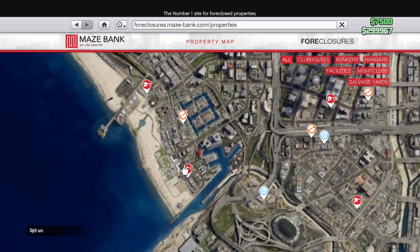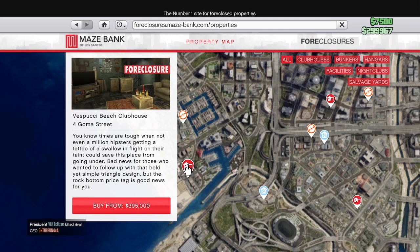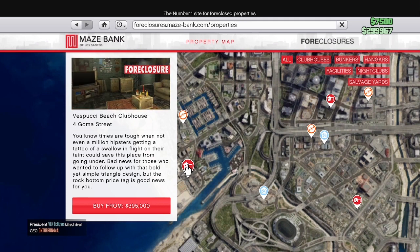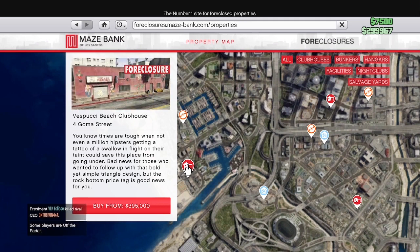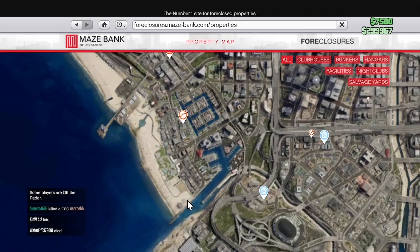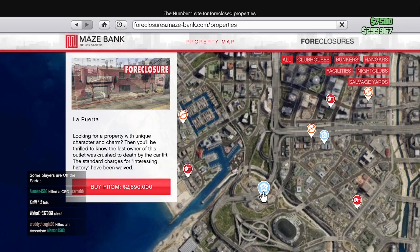Some of them are expensive, some of them are a little cheap, so you can pick the Chop Shop that is right for you. If you want to pick the most expensive one, just pick the most expensive one — it will let you pick the color, style, or anything like that. Once you're done, hit purchase, and that will direct you to the transaction with the GTA money.